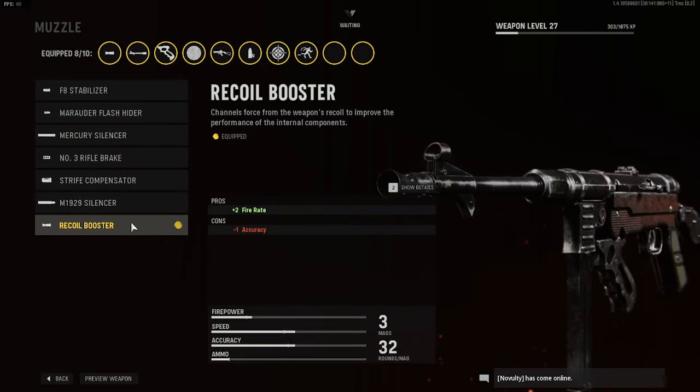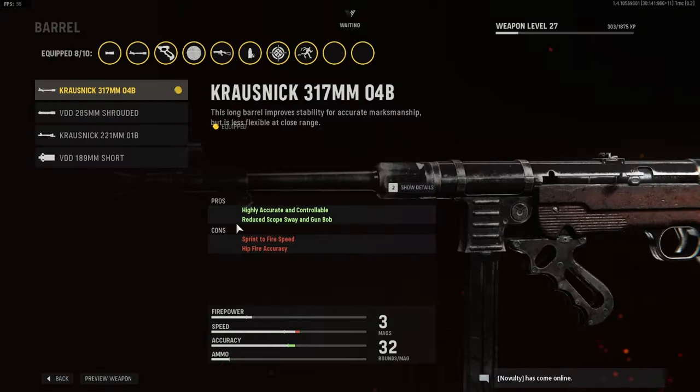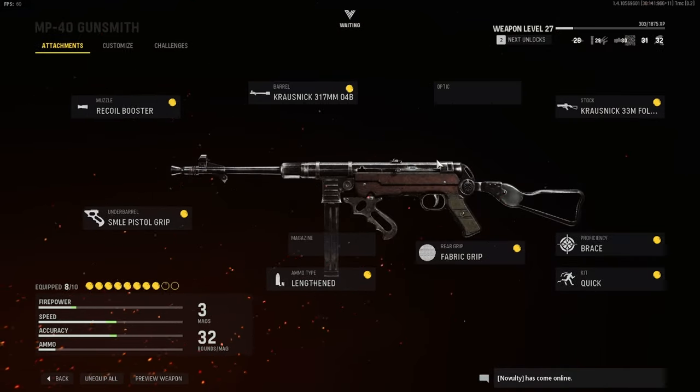First off we have the Recoil Booster — it actually increases your fire rate and downs one on the accuracy, but the fire rate just makes up for that tenfold, it's really good. For the barrel we have the Krosnick 317 millimeter — this one is highly accurate and controllable, so it gets rid of that minus one accuracy.